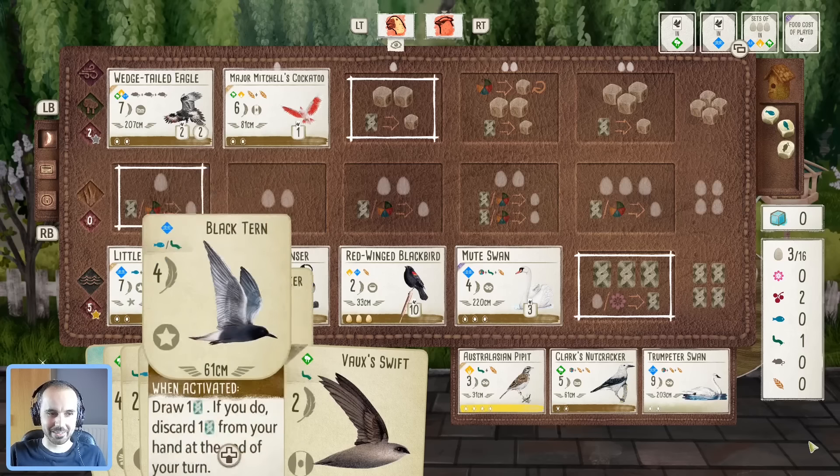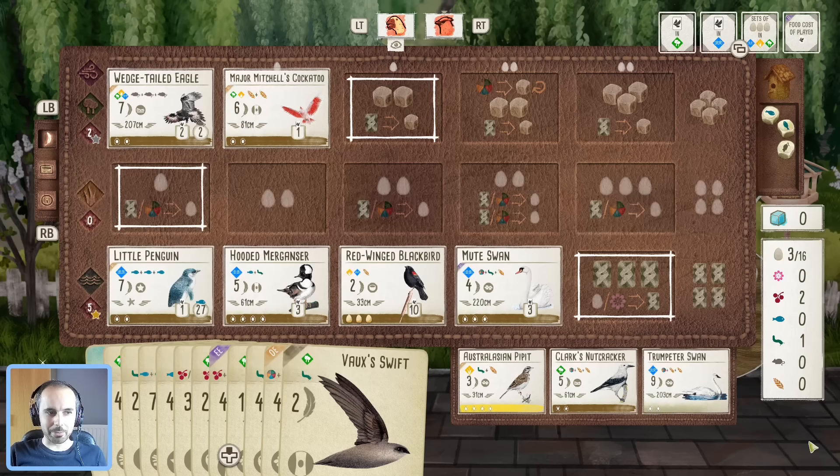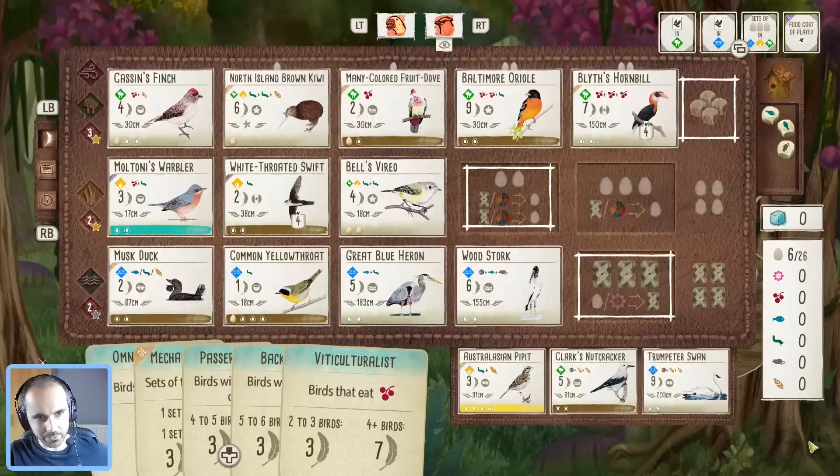We do indeed win — 122 final score, and it's a clean 100 for my opponent. Not the greatest birds for them, though the Mocking Birds could have gone all in on the penguin. Bird Feeder wasn't the greatest bonus card, but 27 caches on that penguin — definitely never seen anything like it. Don't know if it performed better or worse than expected, but it worked out well — just not well enough. We put together a good board and I'll definitely take 122 from that starting hand. Musk Duck actually worked out pretty well.